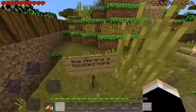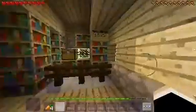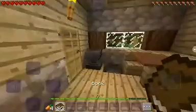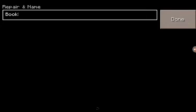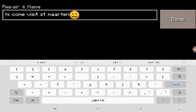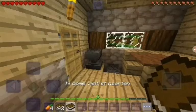The library is located here. This is a library — you guys wanna read books, come here! I gotta make a book for my friend. I'll write: 'Hi, come visit St. Martin.' And now the book reads: 'Hi, come visit St. Martin.'